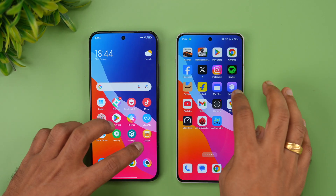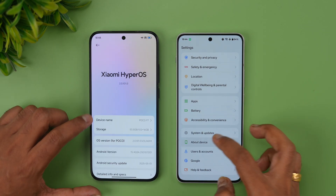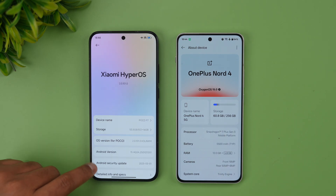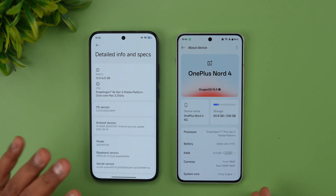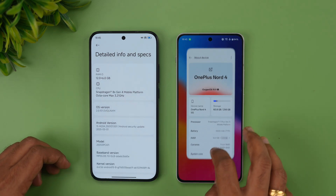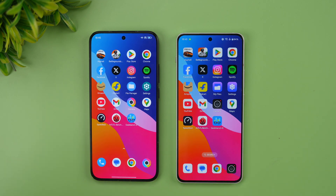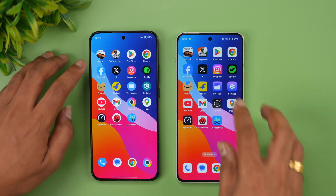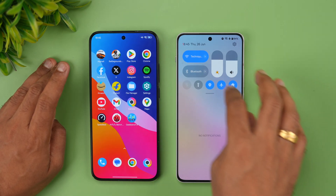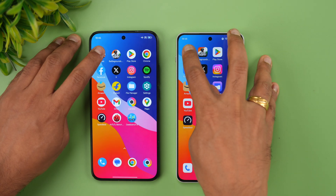Let's check the about device section on both phones. The Poco F7 has the Snapdragon 8s Gen 4 mobile platform; both have 12GB RAM and Android 15 — HyperOS 2.0 on the Poco F7 and OxygenOS 15 on the OnePlus Nord 4. Both are connected to the same network and in airplane mode. Let's start with Asphalt Unite.